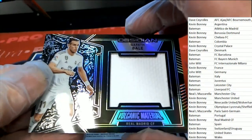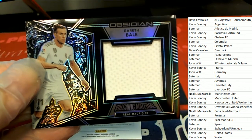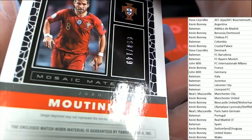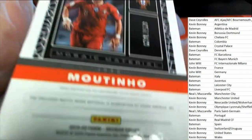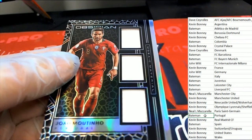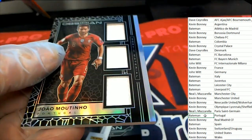Volcanic material — this is Kevin B's hit. Congratulations Kevin, you've got this volcanic material, numbered 117 of 149. And then we have this mosaic materials, that is 60 of 149, Portugal, 60 of 149.